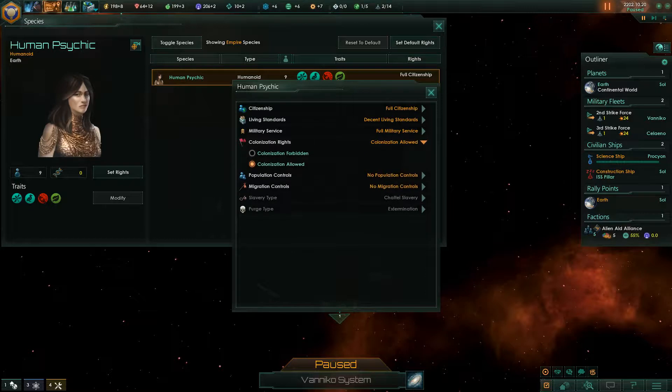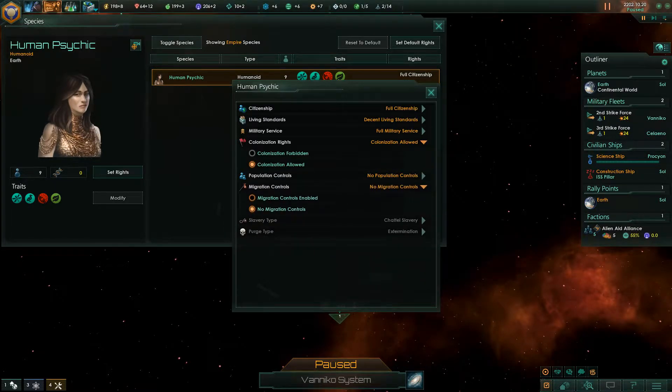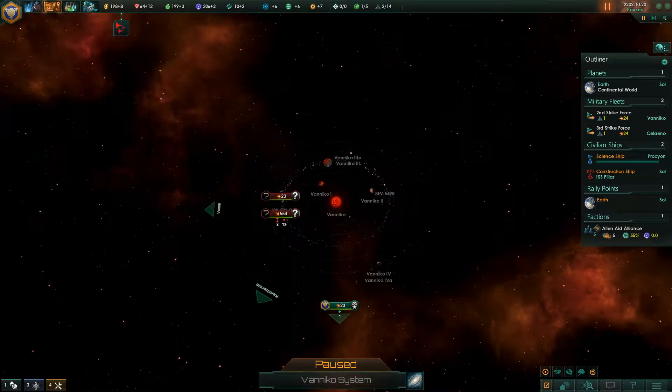Colonization rights: colonization allowed. Population control: none. Migration control: none. And slavery type: slavery is outlawed — so that's good. It's again a new feature compared to what we had in the previous Let's Play that we went through.